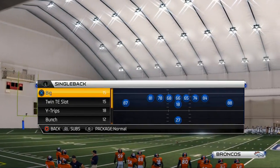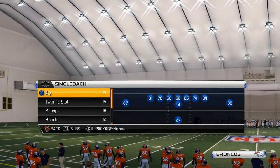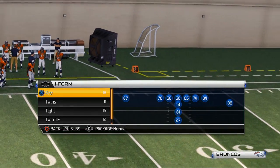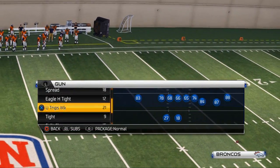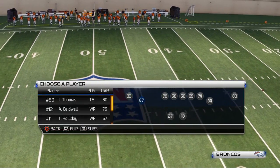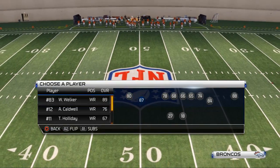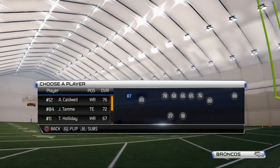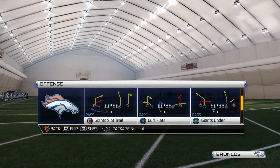We have a Super Bowl matchup with the Denver Broncos and Seattle Seahawks. The Seattle Seahawks have the best secondary in the NFL right now, and arguably the best corner in the NFL. We're going to show you how to beat man-to-man defense against them — something that obviously would have been useful for the Niners on that last play when Crabtree couldn't win the one-on-one battle with Sherman.